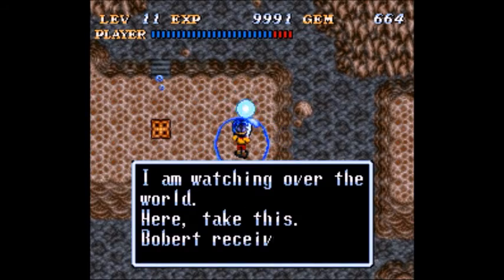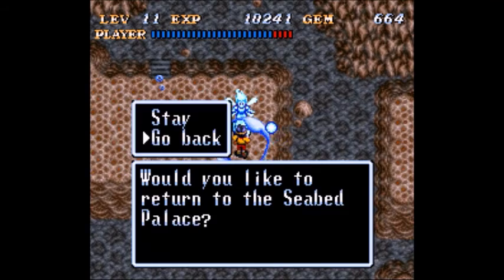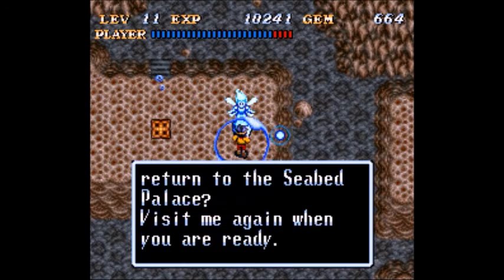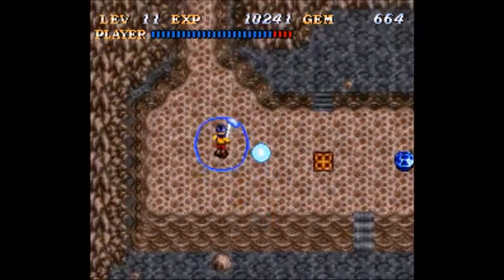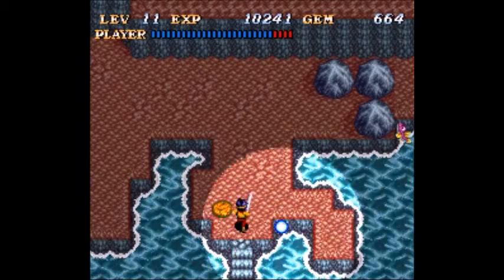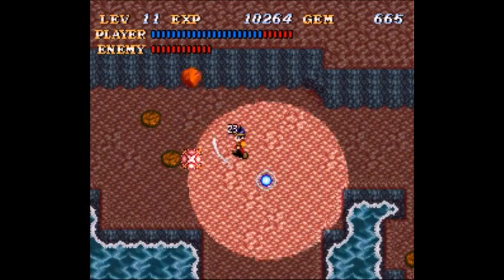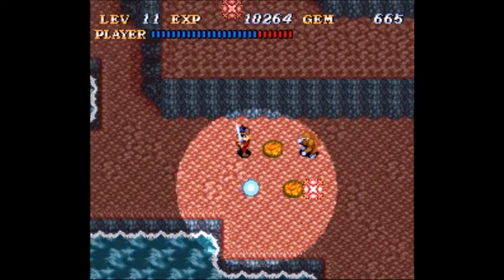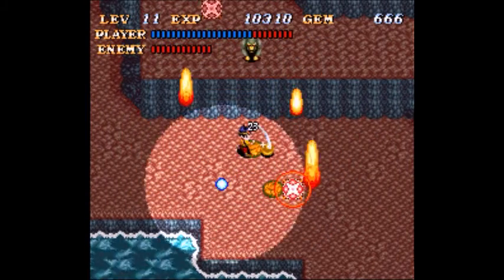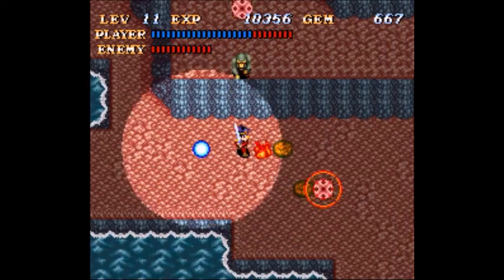Got ourselves another jewel. I should mention the level does have function — you need to be the right level to use certain things. The swords will have a minimum level on them. It's important because you can actually get a hold of the Defender Sword fairly quickly. That's one of the first things you can get when you get the sword that kills mudwap enemies.